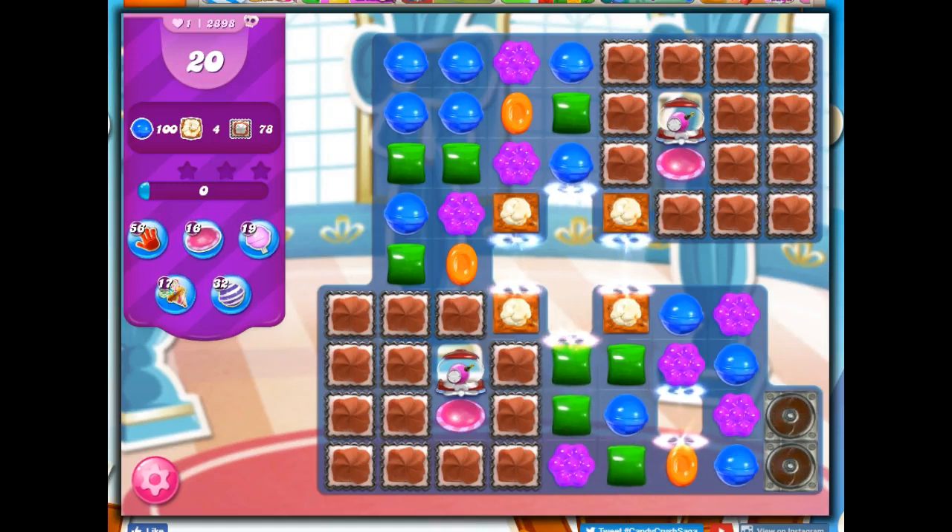Hi friends, this is Susie, your Candy Crush Guru, here to help you solve the puzzle of level 2898, where we have 20 moves to collect 100 blue, 4 popcorn, and 78 layers of frosting.